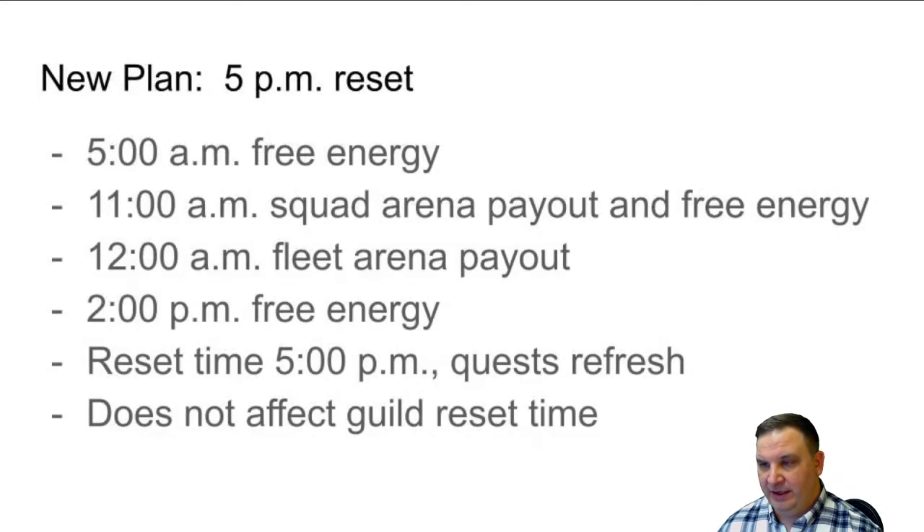With that in mind, my plan is to do a 5 p.m. reset. That means 5 a.m. is when I get my free energy. When I get up in the morning, I'll be able to grab that energy first thing. I like to use SIM tickets early in the morning, so I'll grab that free energy, SIM it out to zero, get my account reset so it's generating energy on all the different types of energy, and then go to work. At 11 a.m. is the squad payout and free energy — sometime before noon I'll grab a couple of minutes, get in there, grab my free energy without spending too much time.